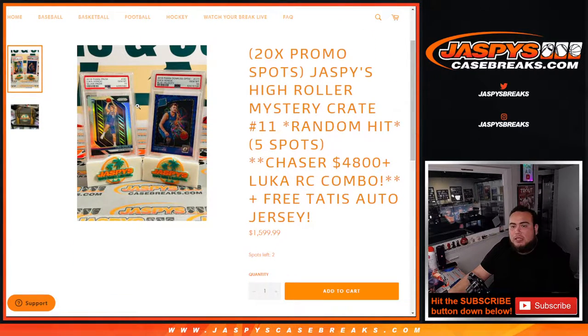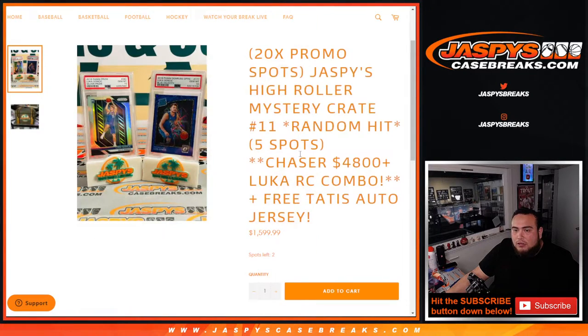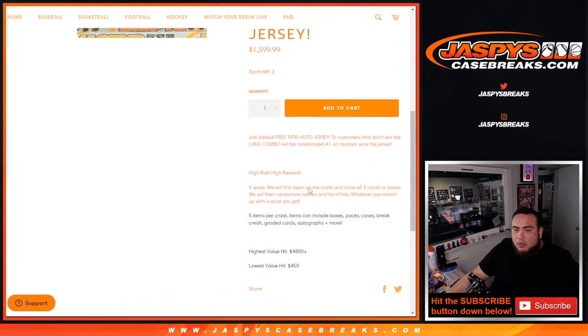We have an opportunity to win this $4,000 plus Luka combo — a Rookie Silver Prism PSA 10 and a Blue Velocity PSA 10. Silvers are really close to $3,800, so a little value over $4,800 plus and obviously rising. The worst hit possible you're going to get in this is a $450 hit, so obviously high risk, high reward.